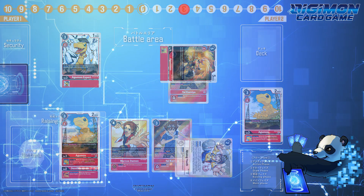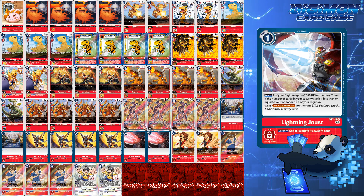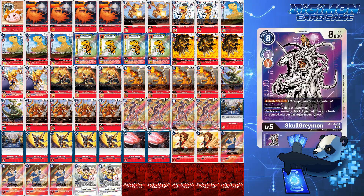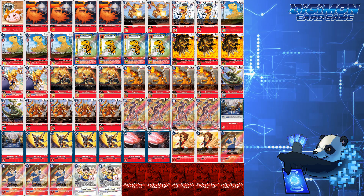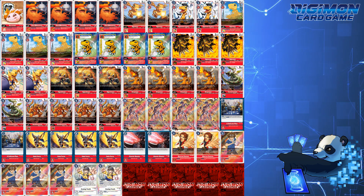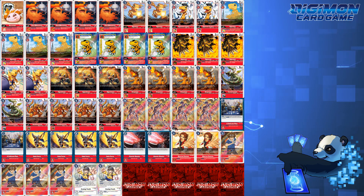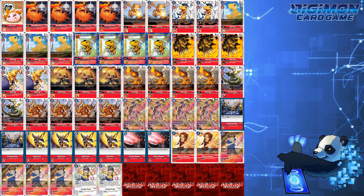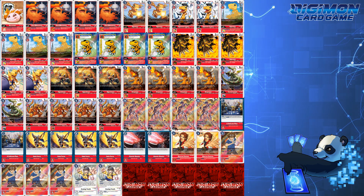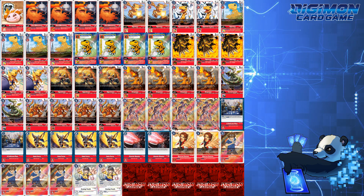This is my preference on Agumon Bond of Bravery — and while it's extremely aggressive, there are so many other cards I want to play with the deck, whether it be Lightning Joust or Skull Greymon. But this is the build I find most consistent. What do you think of EX1 Agumon Bond of Bravery? What changes have you made to your variant? Let me know in the comments below. Moving forward, I'll probably be doing more theory builds, as a lot of you enjoyed Tyranno Aggro. This is Digipanda, logging out.